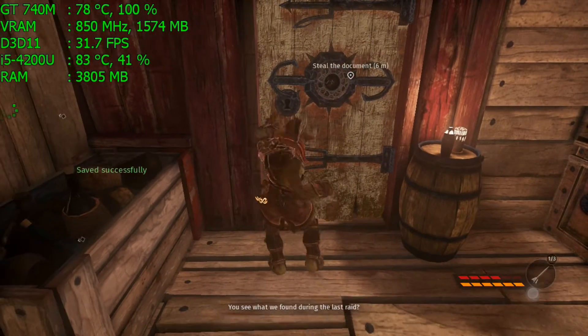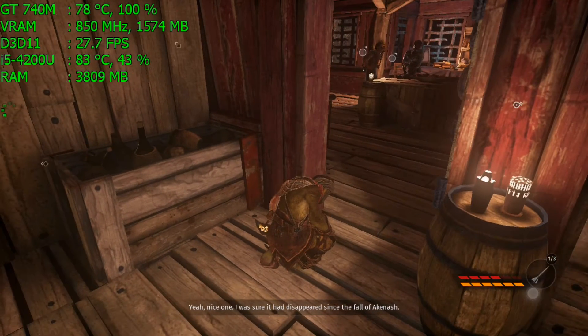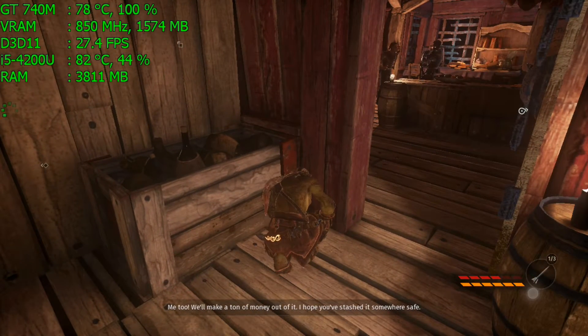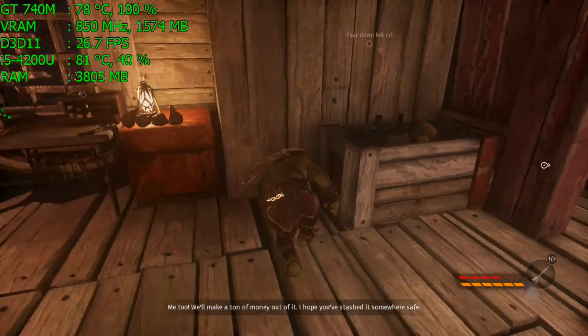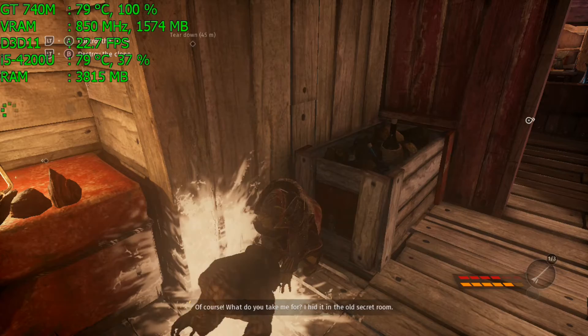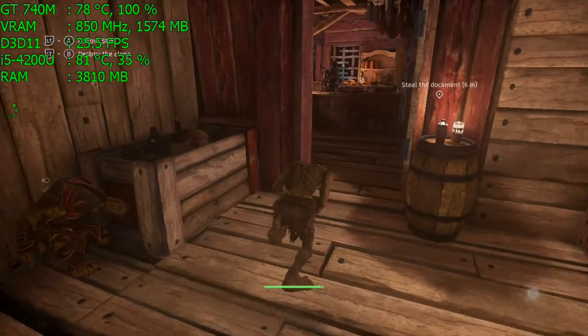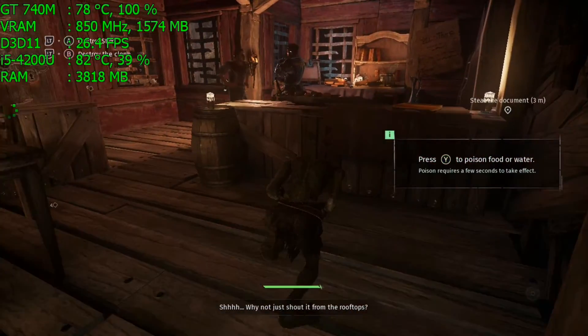You see what we found during the last raid? Yeah, nice one. I was sure it'd disappear since the fall of Akinash. Me too. We'll make a ton of money out of it. I hope you've stashed it somewhere safe. Of course — what do you take me for? I hid it in the old secret room. The one behind the bookcase? Shh! Why not just shout it from the rooftops?